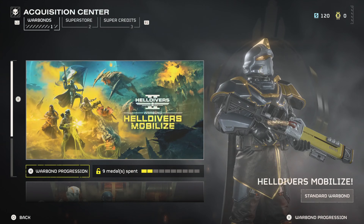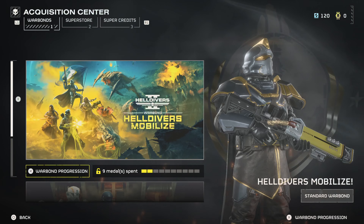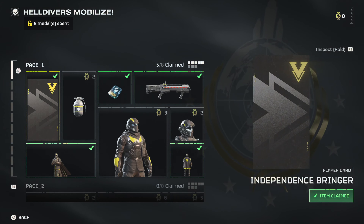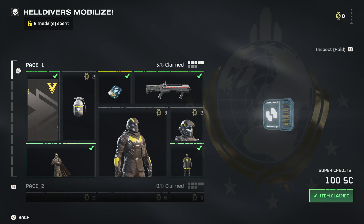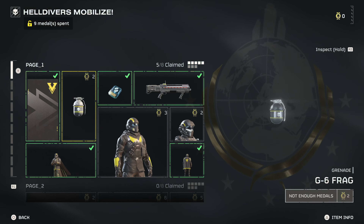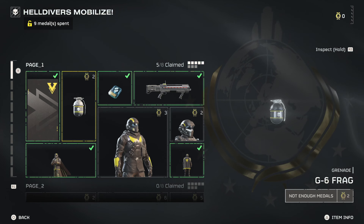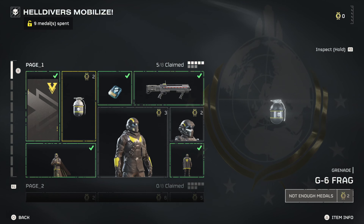But in Helldivers 2, a $40 game — or $60 if you buy the Super Citizen Edition — there are gameplay-altering items locked behind the premium war bond, which must be purchased with 1,000 super credits. Meaning that for $10 you can skip past the grind of collecting super credits in-game to purchase the premium war bond.